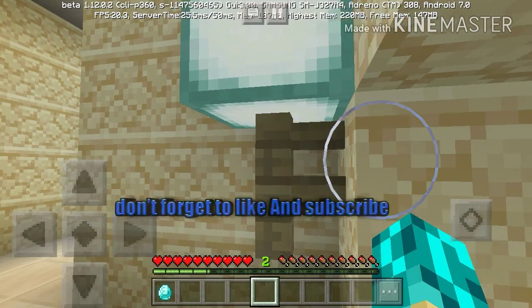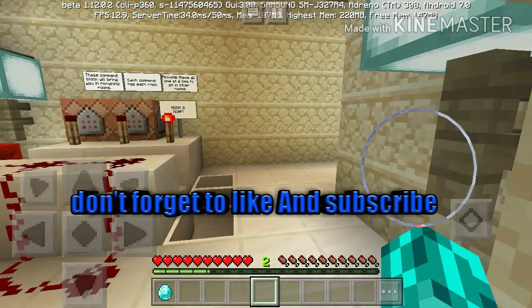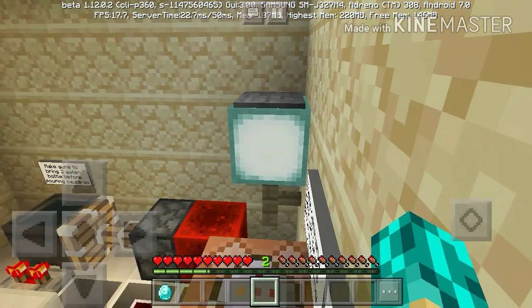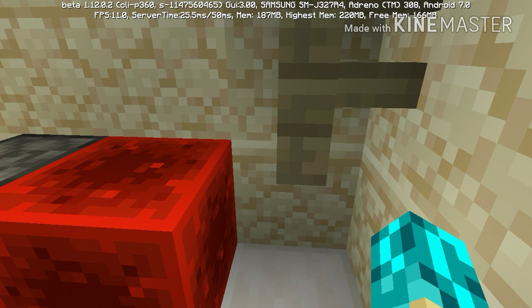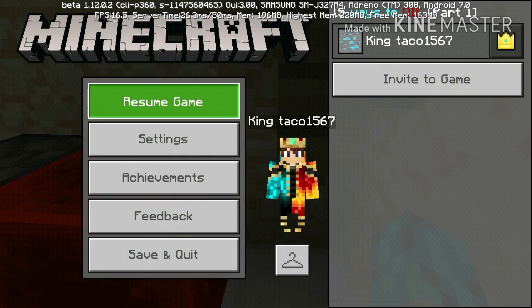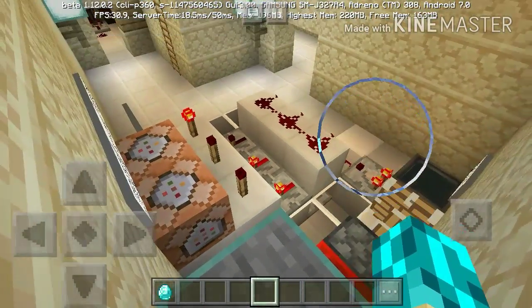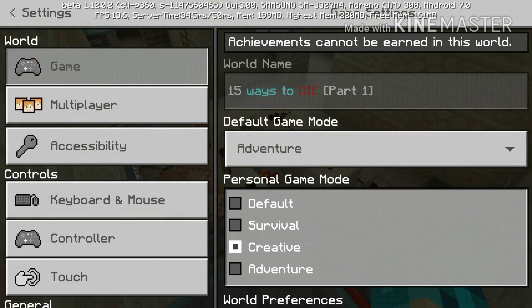Hello, my name is KingTaco1567 and today we're playing 15 Ways to Die, continuing where we left off. I gotta get back up there, so I'm just gonna go into creative mode because I can't make that jump. I don't know what else to do — I could be wasting my time trying to jump up there.